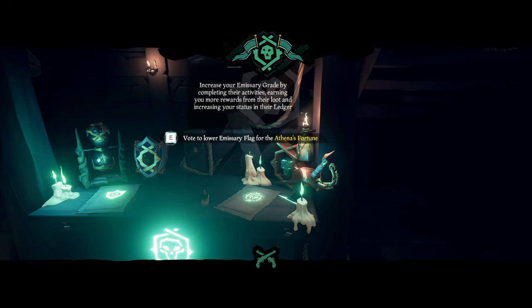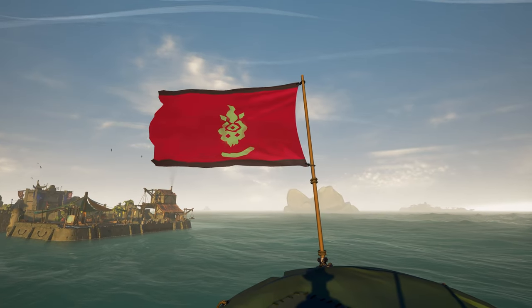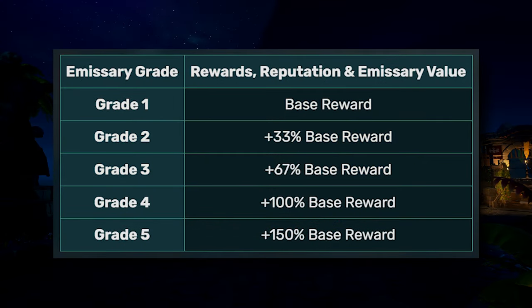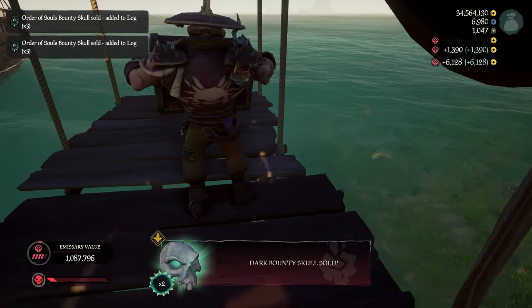First of all, you're going to want to grab the Athena's Fortune emissary flag. For anyone who might not know how this works, the more faction-related loot you pick up and voyages you complete, you'll earn emissary grades — up to 5. Each of these grades will increase the amount of gold, reputation, and emissary value that you'll earn from turning in any loot related to the trading company that you're representing.